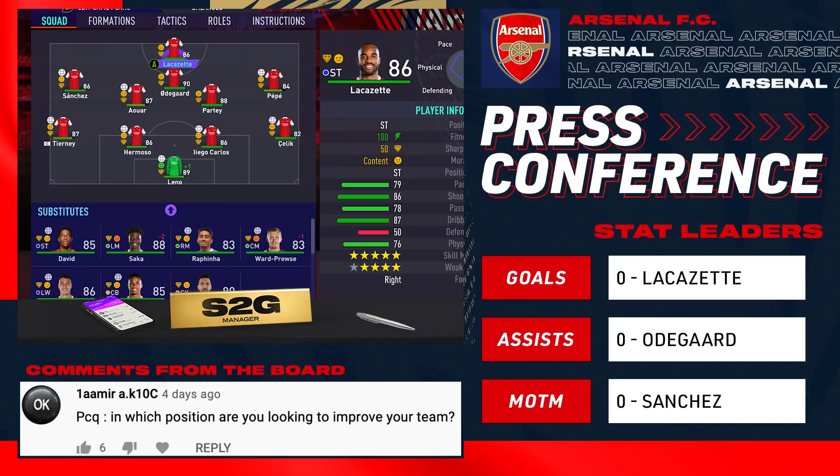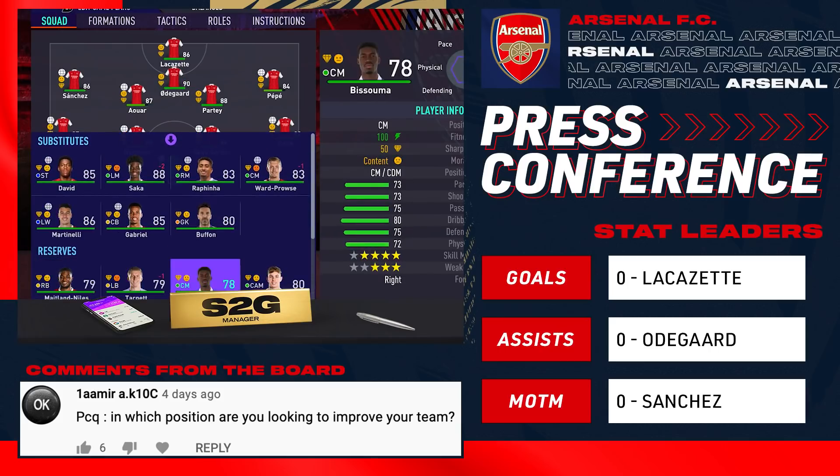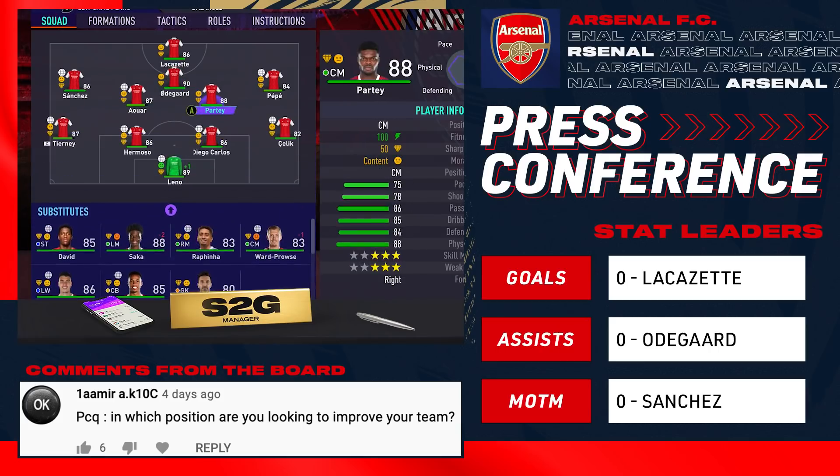Press conference to kick off the episode — our first press conference of the new season. First question: in which position are you looking to improve your team? Honestly our team is incredible but there are definitely a few positions I'm looking to improve. It's time for Lacazette to leave — he gave us two incredible seasons but it's time to move on. So Lacazette will be sold and a striker will be signed. I'm also thinking improvements in midfield because I'm not too happy with Bissouma. The right back spot is looking pretty average as well.